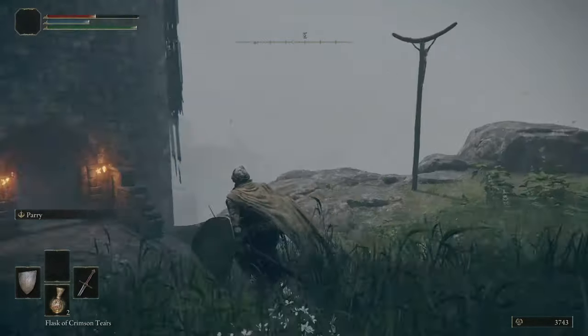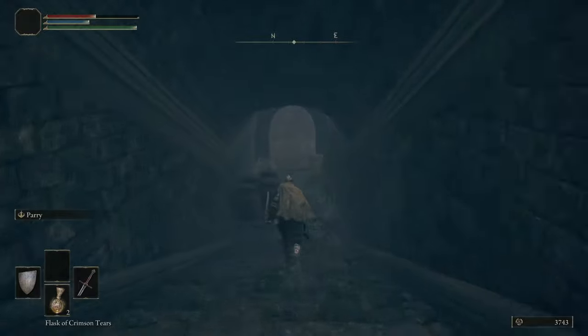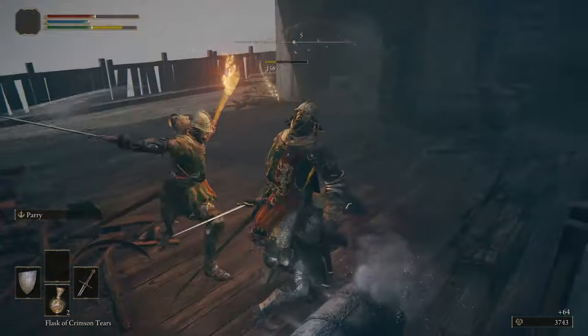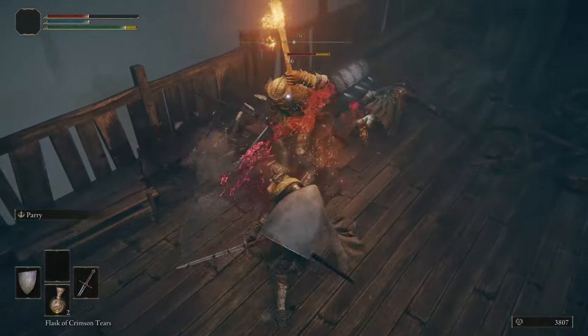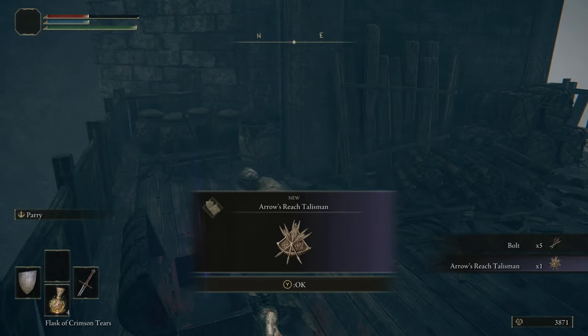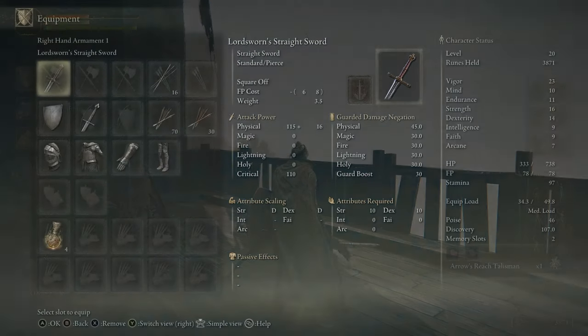There's normally a second wolf over there but I guess I won't have to deal with it - it ran away. Enter this little area, pick a fight with these guys. Oh, I got hit in the back of the head - I should probably be dead. I think most people would be if they took a sword to the back of the head. Here we go - arrows reached. This is the one that increases the range of bows, not damage.